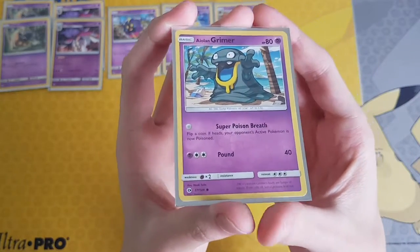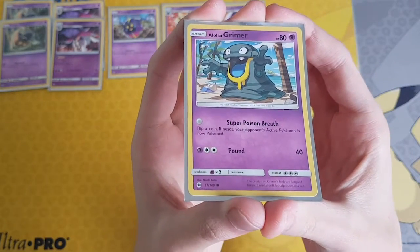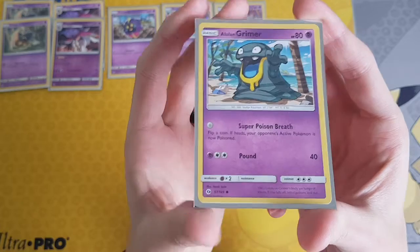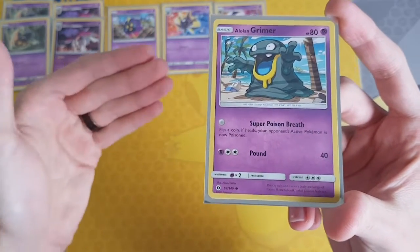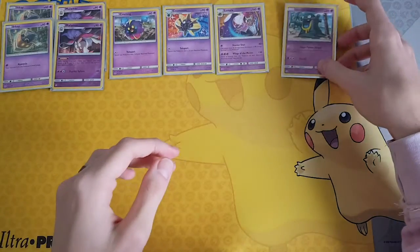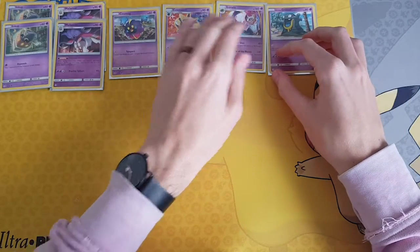Now I play one Alolan Grimer. This is familiar because it was in my PTCGO deck for my Garchomp Buzzwole. So the Super Poison Breath for no energies — you flip a coin, if heads your opponent's Pokémon is now poisoned.